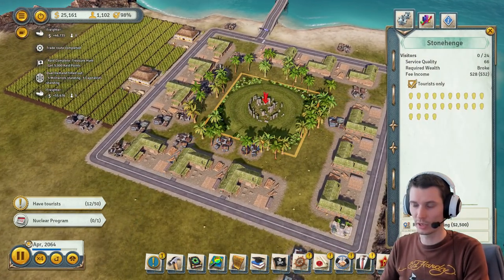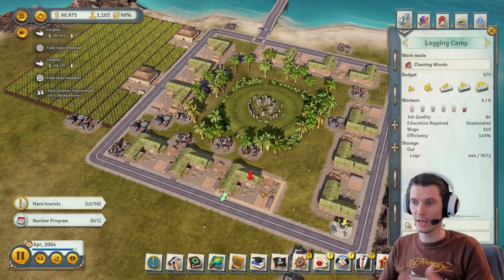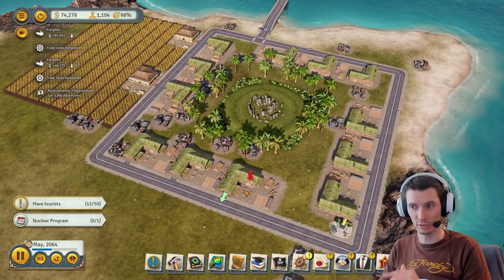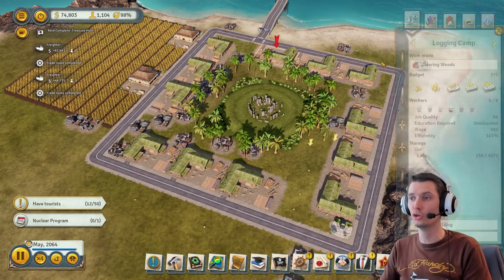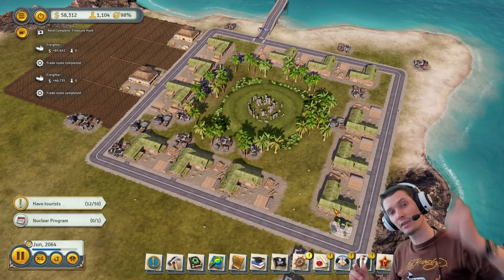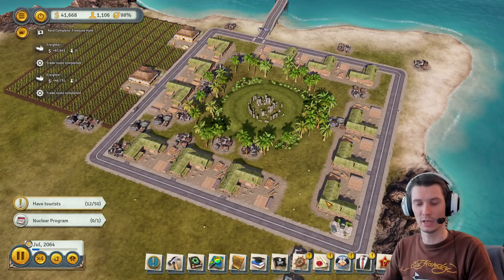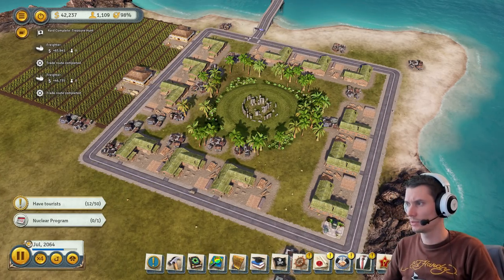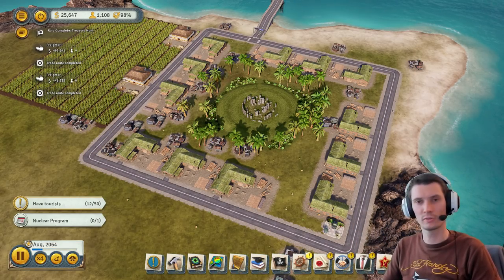By the way, this is a Stonehenge — it makes trees grow, and my logging camps are set to clear woods only, so they just chop everything down and make a huge amount of money. Alright guys, thank you for watching — this was Maris, pleasure to show you some insights, tips and tricks for this game. See you in the next video, cheers and goodbye.